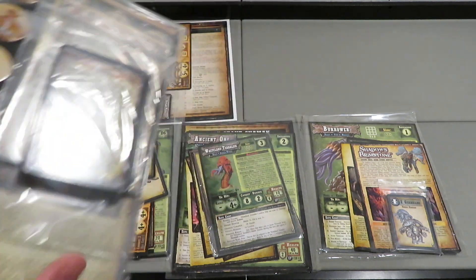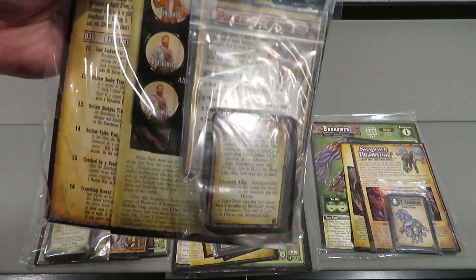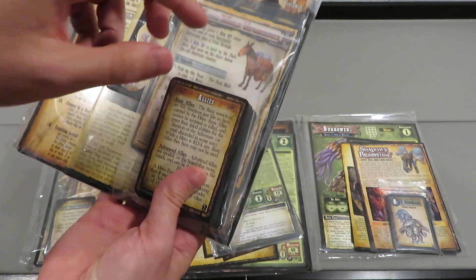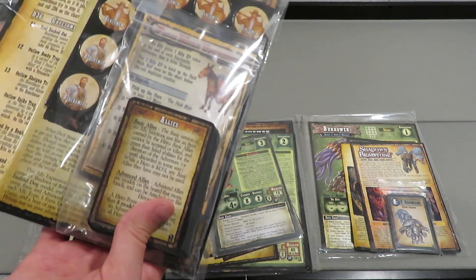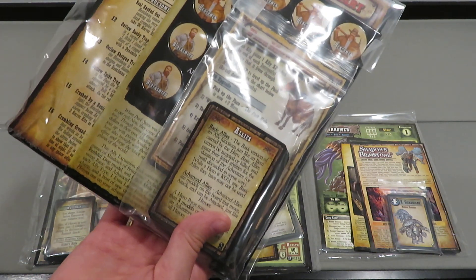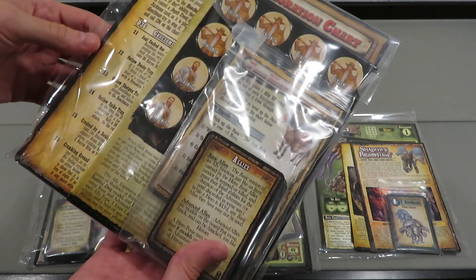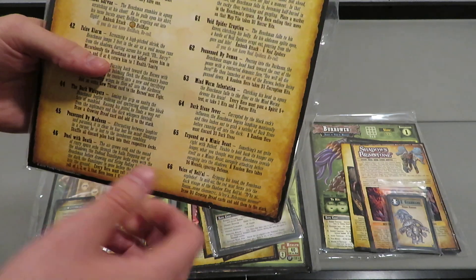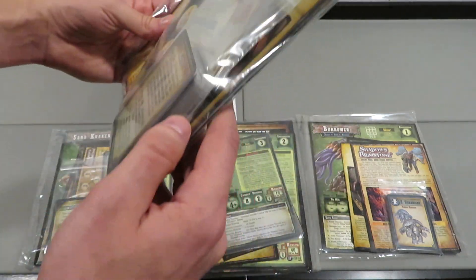This right here is new to me - I don't have this one either. This is the Henchman pack, or actually the Mule pack. In this one you're going to get a whole bunch of allies and things like that - blacksmiths and henchmen. I believe these individuals can actually come with you as you explore throughout the world. The pack mule allows you to carry more items. Cool things like that. It comes with a whole bunch of really cool cards taped to the back.